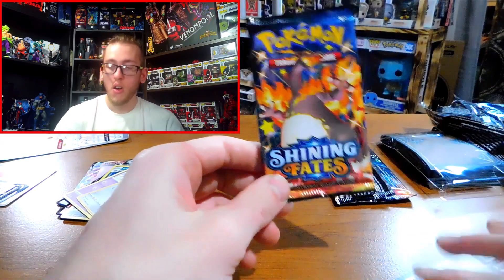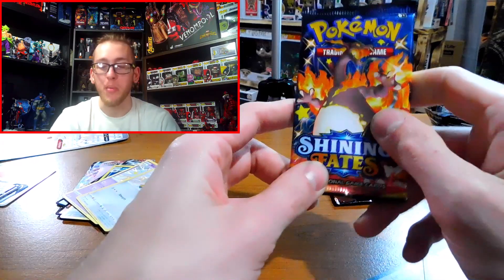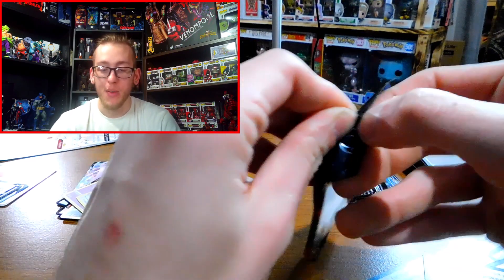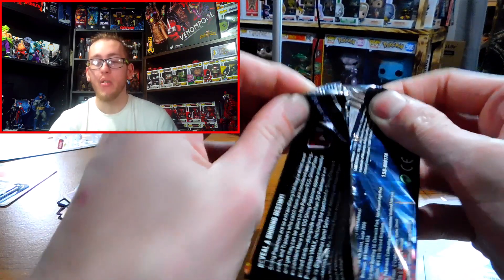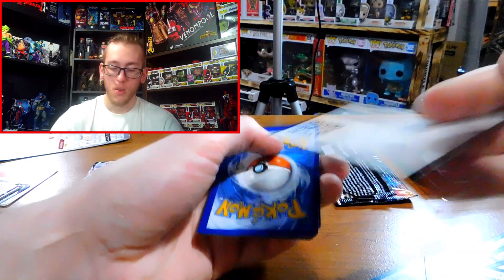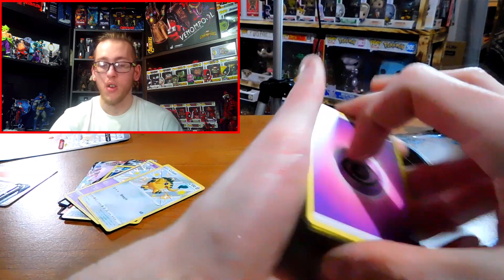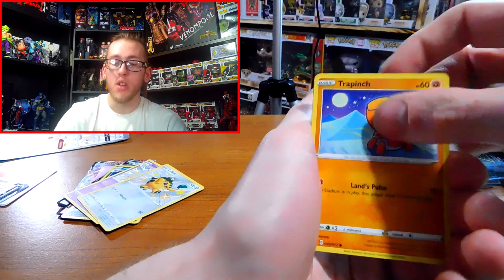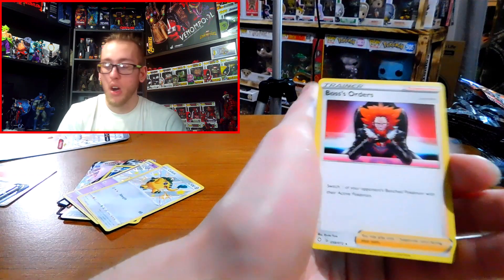We're on our last pack — hopefully we can get some last pack magic. I don't know why I talk like we're on a live stream; I think I watch too many live streams. It's really shaped how I make videos even though I don't do live streams. I would, but my internet sucks — it takes almost five hours just to upload a ten-minute video. Last pack: energy, Float Soul, Luxio, Rusted Sword, Yanma, Pinch, Nickit, Gossifler, Yanma, reverse holographic Celebi, and Abbas's Orders.